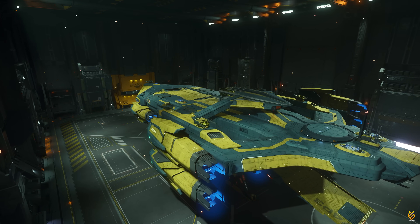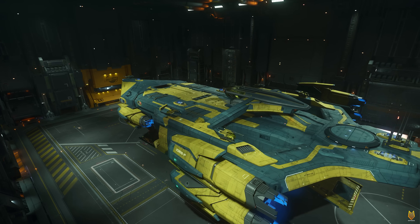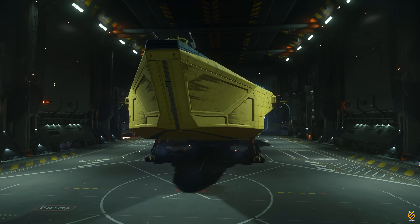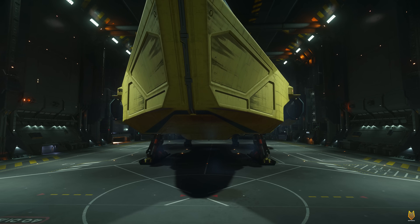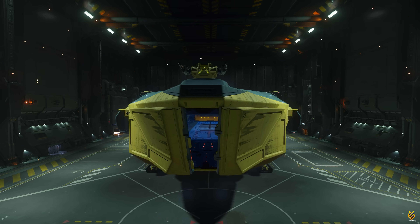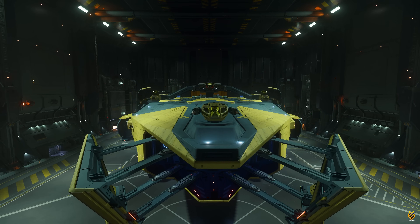Now, if you have purchased this standalone package, here is what you get. This is the original paint for the Idris P. You have no main gun right here — nothing. So you would have to buy an extra kit in order to kit your Idris P. But you do have everything else: a nice hangar and all the weapons.